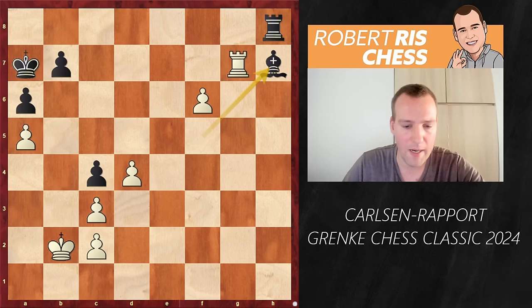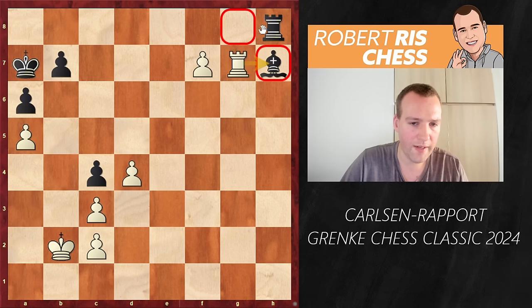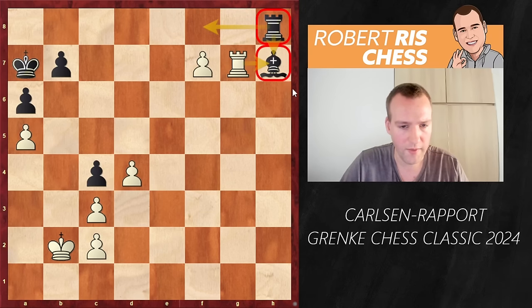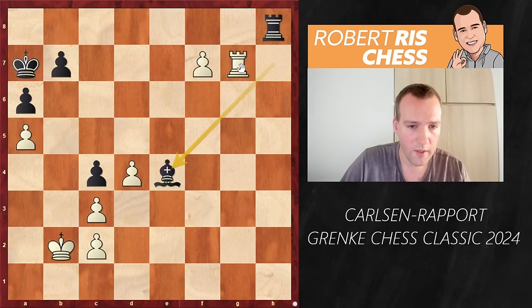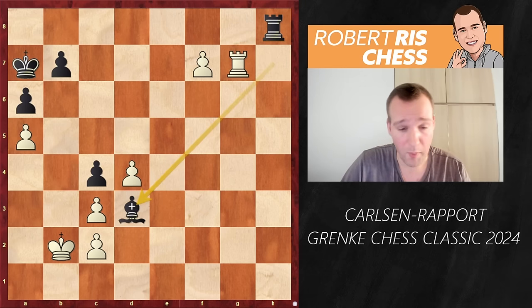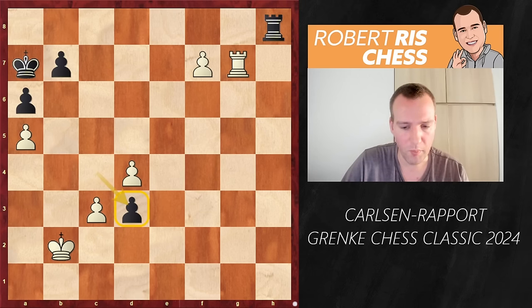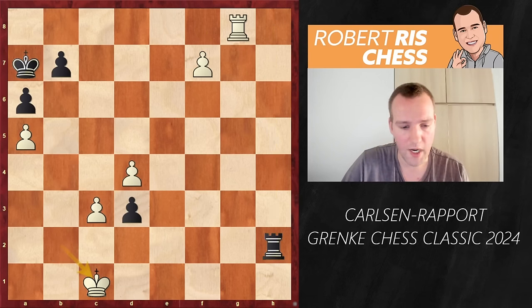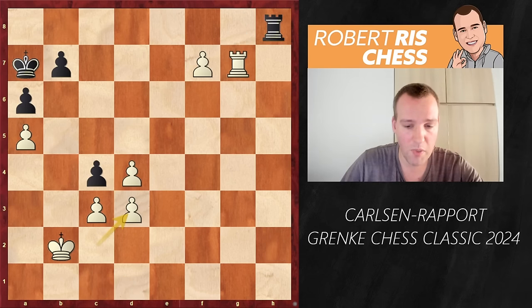If you take with the bishop on h7, which was played in the game, there is the move f7, threatening to take on h7 with the rook, deflecting the rook from guarding the promotion square. If the bishop moves to e4, then Rg8 is coming followed by promotion of the f-pawn. Rapport played the move Bd3 — don't really see the point — after cxd3 he resigned. His position was lost anyway; maybe he was hoping for some counterplay with the d-pawn. But after Rg8 anyway, white is much faster promoting its own pawn, and after Rh2 check the king comes to c1. After capturing the bishop, Rapport resigned.